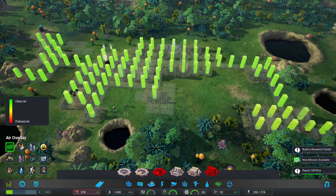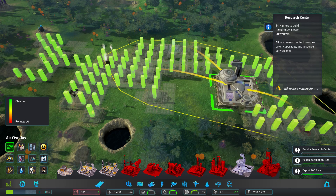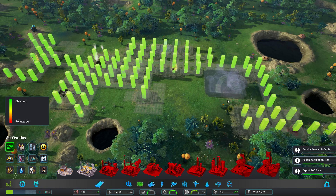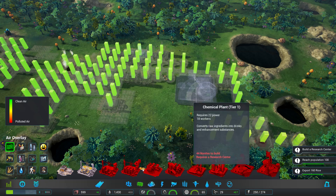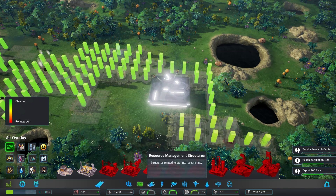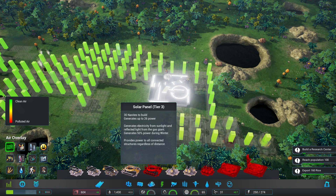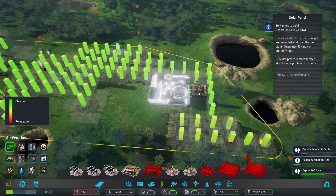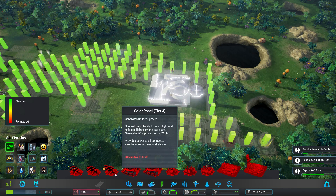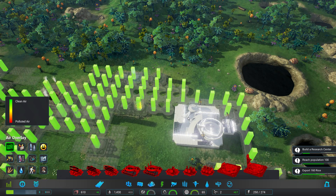New mission: build a research center. New mission: reach a hundred. Where's the research center? How are we even doing for power? How much power did that need? Twenty-four. We're gonna drop down another two of these just to fill in that gap. Actually, no we can't. We're gonna have to wait — I've gone through all my nanites.